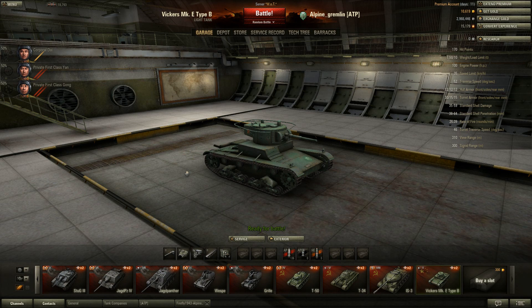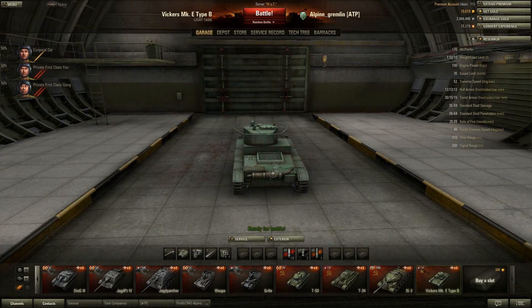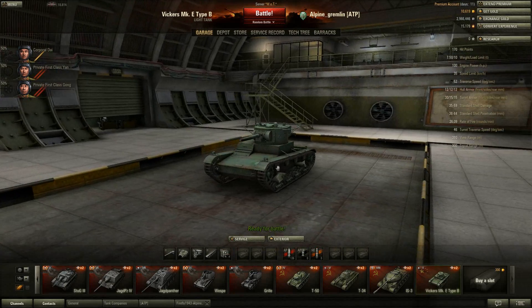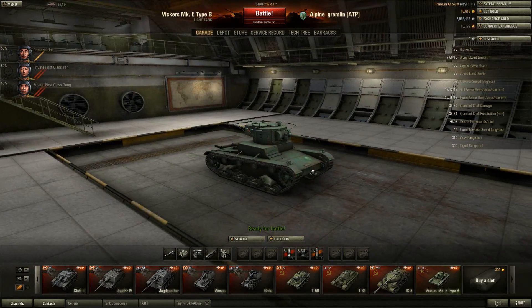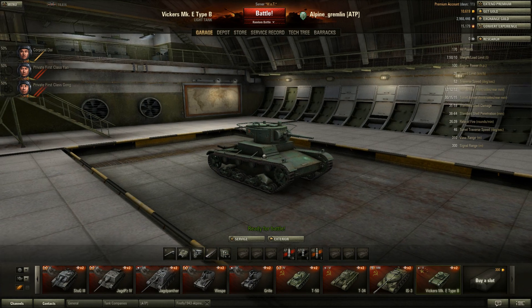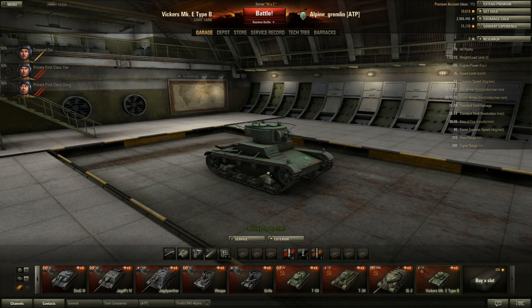We are back with part 2. As you can see, I purchased the Tier 2 Vickers Mark E Type B and used my free experience to pretty much fully upgrade it. It looks exactly like a T-26, the Tier 2 Soviet light tank, but then again it is a Vickers and the T-26 was a Soviet copy of the Vickers. So I'm assuming this is just a Chinese import that the Chinese brought in and pressed into service.